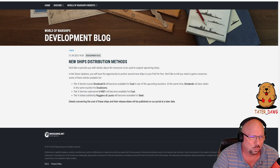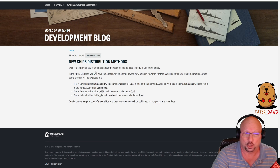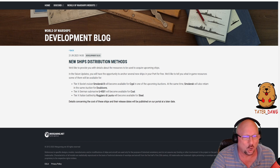Wargaming says they'd like to provide details about the resources to be used to acquire upcoming ships. In future updates, you'll have the opportunity to anchor several new ships in your port for free — sure, right. The tier 10 Soviet cruiser Smolensk B will become available for coal in one of the upcoming auctions.